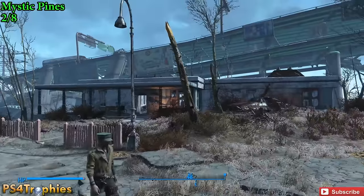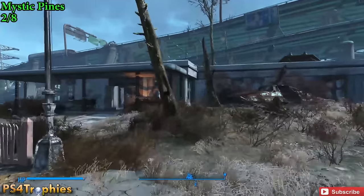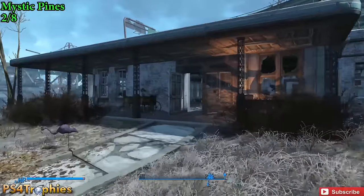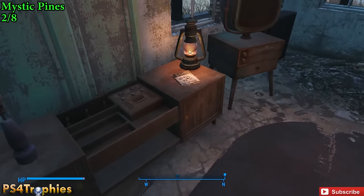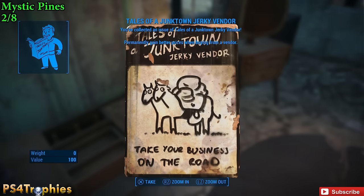Directly east of there is Mystic Pines. This is a building you don't have to actually zone into, thankfully. As soon as you enter, go to the left corner next to the TV — right next to that lantern is our second Tales of a Junk Town Jerky Vendor. I still can't get over how cool that name is.